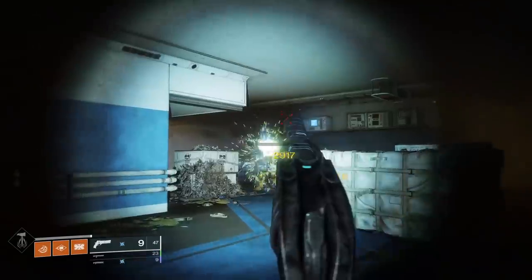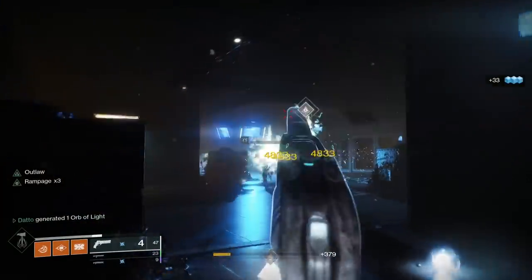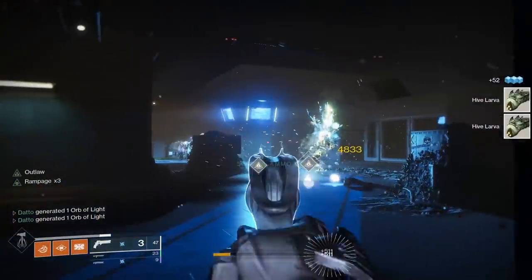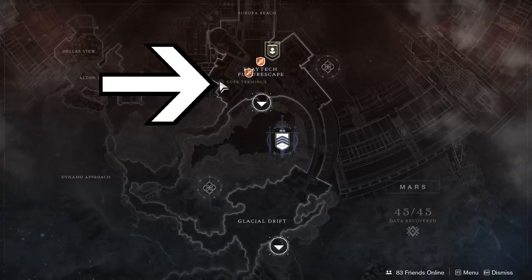The third part requires 50 Hive larvae to be collected. To get a Hive larvae, you just need to kill Hive with precision damage. You won't get a larvae every single kill, but a couple of runs through that northern Mars Lost Sector should get you most of the way done with this step.